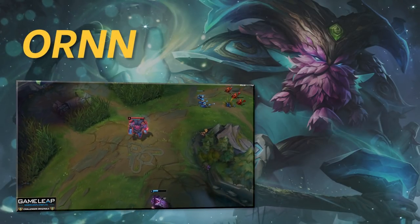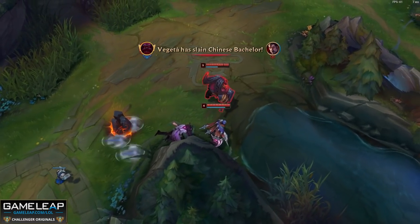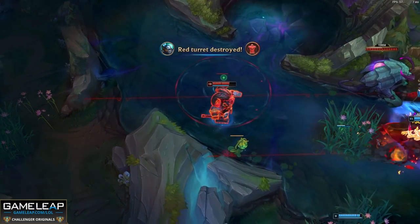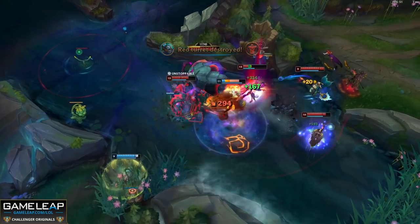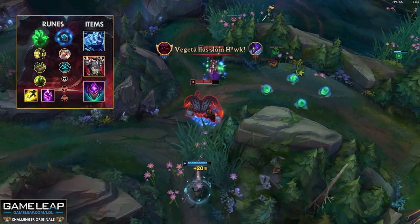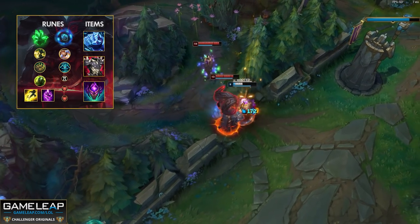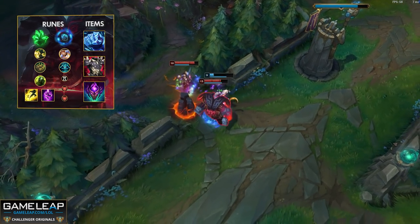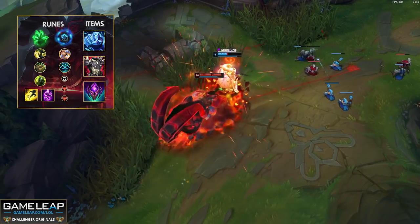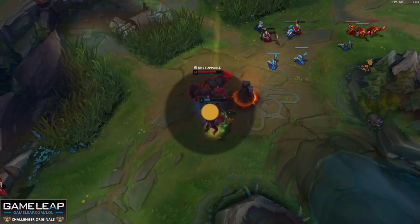The last top laner is Ornn. The reason I'm recommending Ornn is the same reason so many champions are on this list — Conqueror and Goredrinker are both nerfed. As a tank top laner, matchups against Darius and Zed have become a lot easier, so you can scale into teamfights without being 0-5. With Grasp of the Undying as your keystone, go Frostfire Gauntlet for the HP, then Thornmail, Abyssal Mask, and Randuin's Omen. Ornn is certainly underrated given the meta — if you want a blind pickable tank top laner, he is right up there with the best of them.